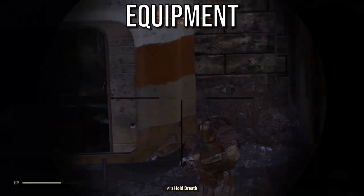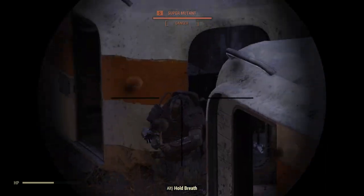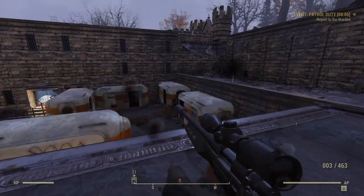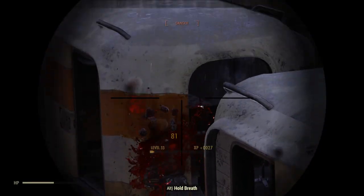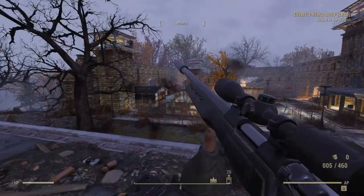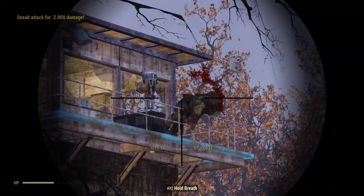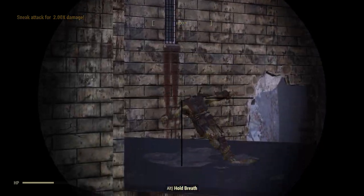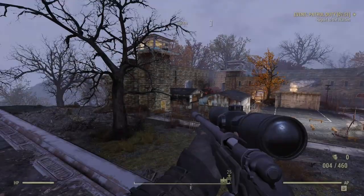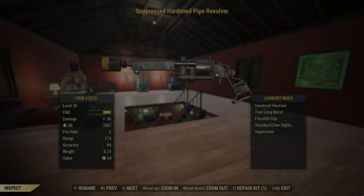On to our next section — Equipment — where I start with the weapons. Here, the focus was on crafting weapons that were efficient, powerful, and most importantly, actually possible to acquire early on. No junkies' explosive handmade rifles or bloodied power attack damage deathclaw gauntlets here. This is a fairly low-level merchant build, so instead we're looking at a couple of realistic weapons, starting with the suppressed hardened pipe revolver.